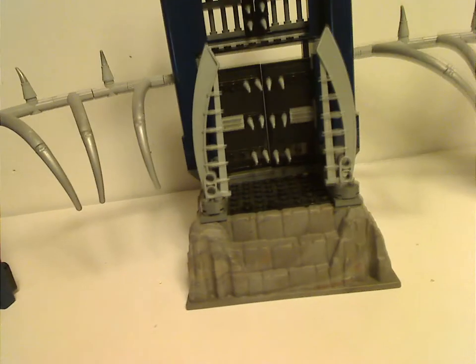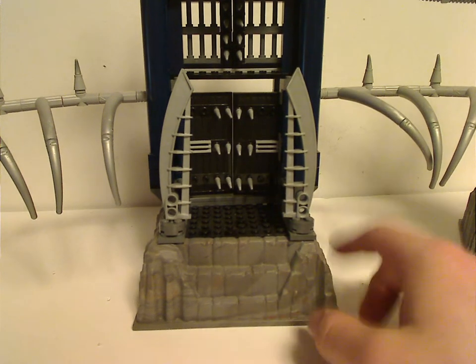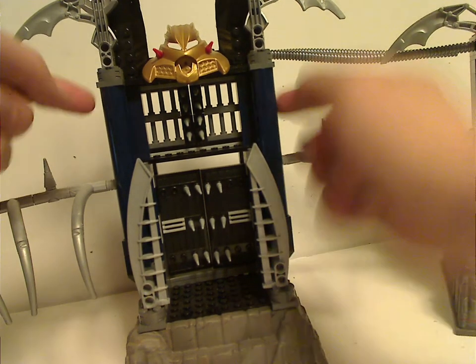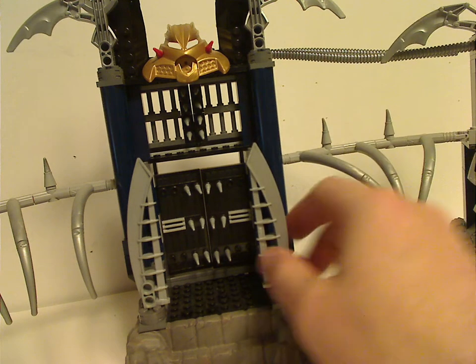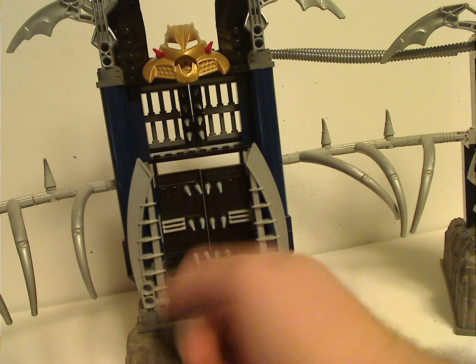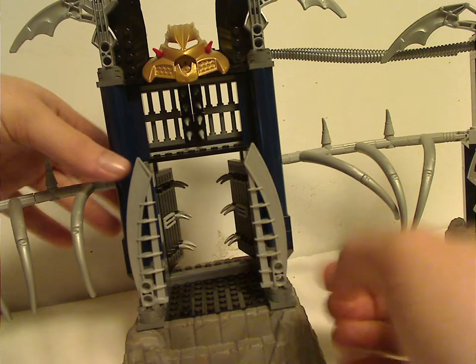Now onto this other middle section, which — this and the other section comprises those big rock pieces also from the other play sets, as well as some other castle lines. And what I believe might also be from some castle lines — not sure though — the large cylinder pieces but in dark blue, kind of nice. And a couple of Lewa Nuva's katanas for railing. And also a couple of castle doors that open like so.